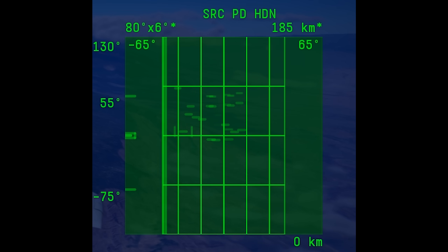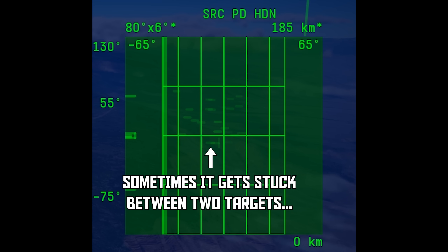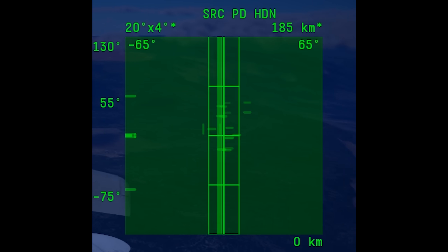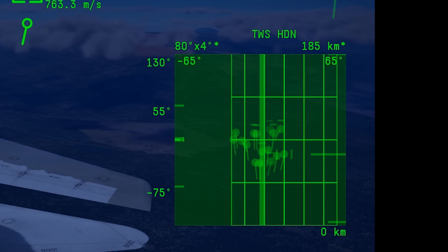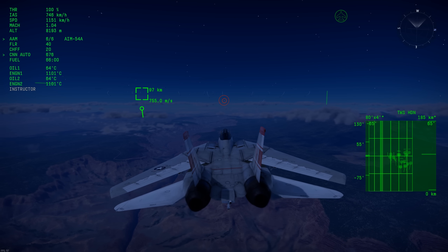Cyclic switching works well when there's only a couple of targets on your screen, but when you've got a cluttered display, it becomes a mess. There's a lot of targets to cycle through, the cursor doesn't follow a predictable pattern and jumps around randomly, sometimes contacts are showing up and disappearing, and if you cycle past your target you have to mash the button to get back since you can't go backwards. And that's not to mention TWS, which is an absolute mess with cyclic switching — it's nearly impossible to select the target you want when there's a bunch of contacts on screen.